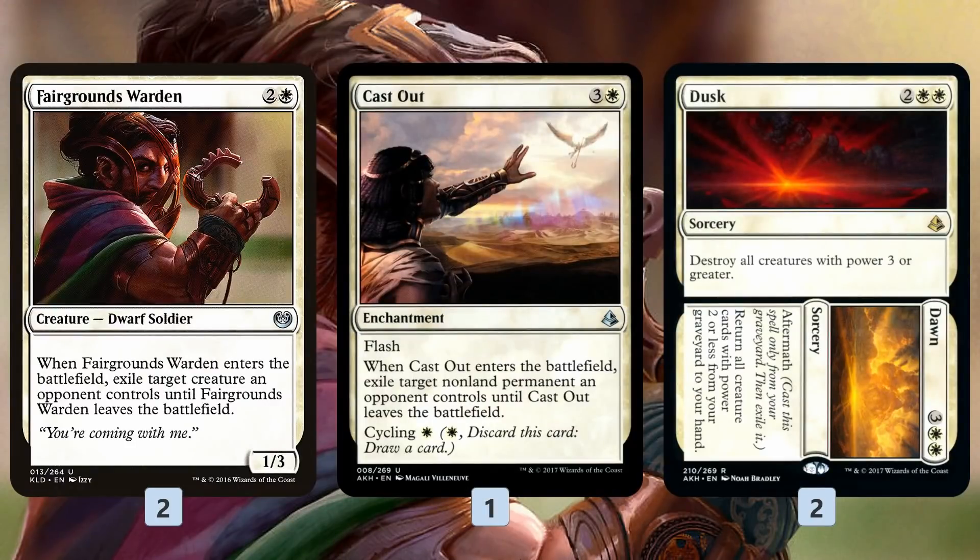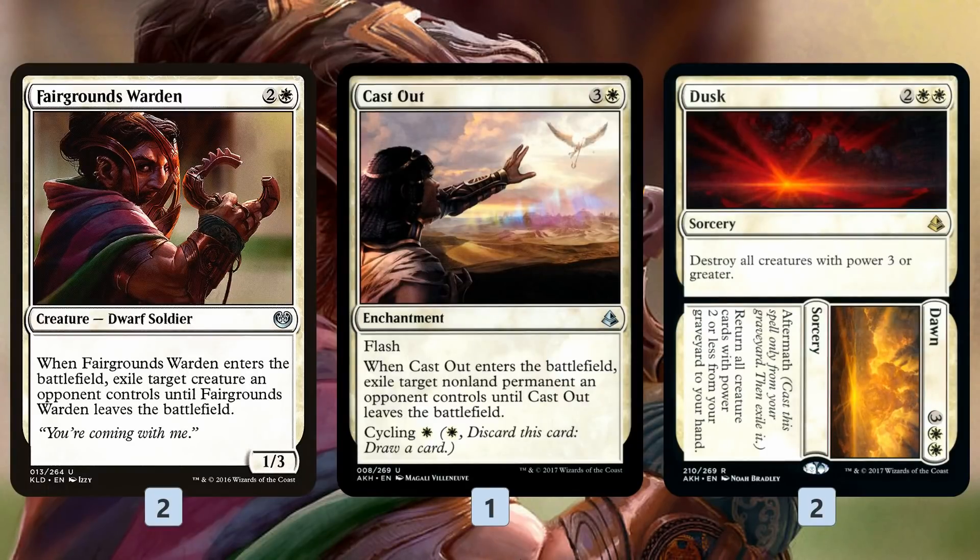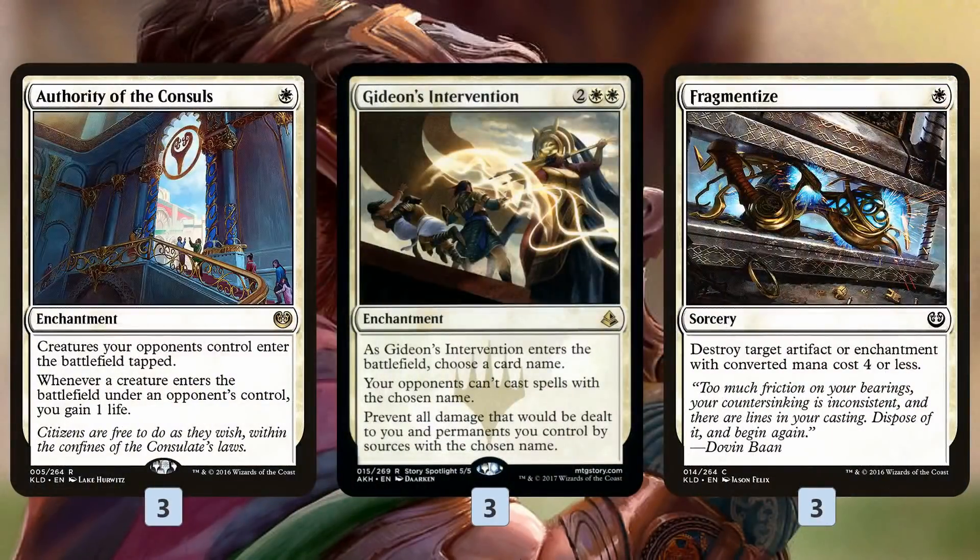In the sideboard, Fairgrounds Warden is a sweet removal spell for a monument deck — not really permanent removal since when it dies the opponent gets their creature back, but it comes down for two mana and can reset the counters on something like Longtusk Cub. More Cast Outs and additional Dusk // Dawns are good in grindy matchups or big creature matchups. If our opponent is playing Carnage Tyrants or Regisaurs, Dusk // Dawn gets much better because it blows up all of their stuff.